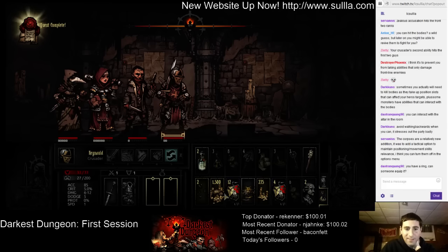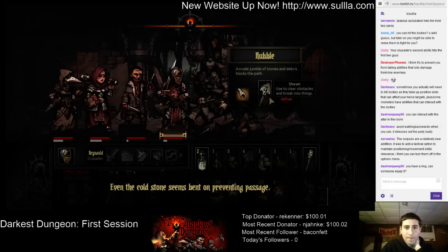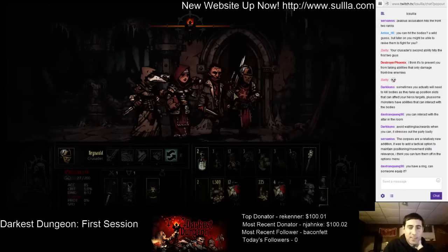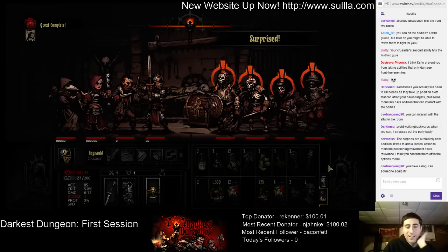Plus 25 against beast. I don't think there are any beasts in here, but we'll take it. Even the cold stone seems bent on preventing passage. Controls are a little weird - I do think they could have designed the interface so you didn't have to keep clicking back and forth. Oh cool, we got a surprise.